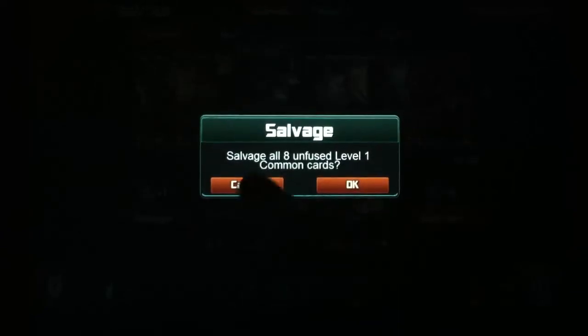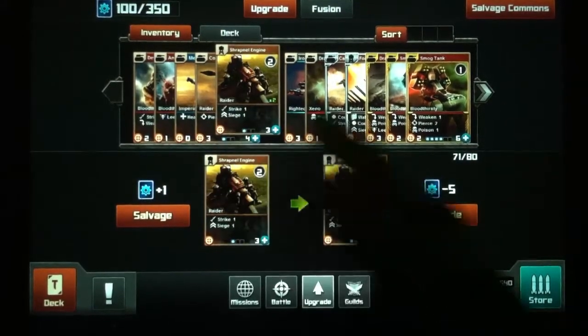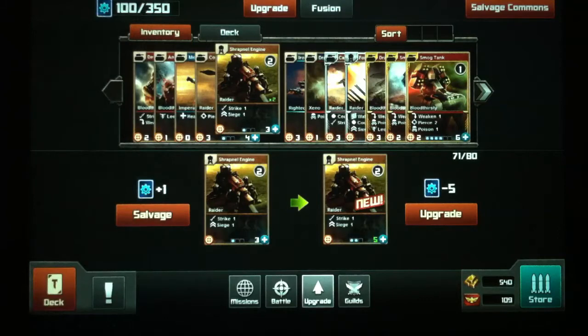So I've got 8 level 1 common cards — actually it's probably a double of something. Yeah, okay, there it is. So you hit that, it salvages everything, I go up to 8 up here. Just wait for it to come out.